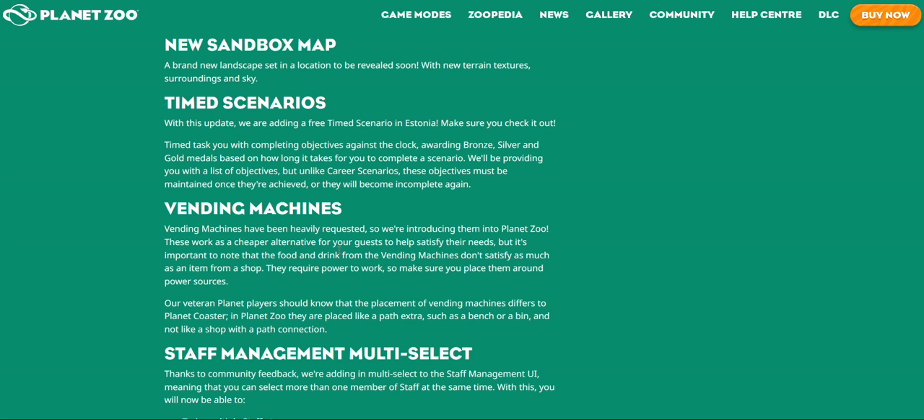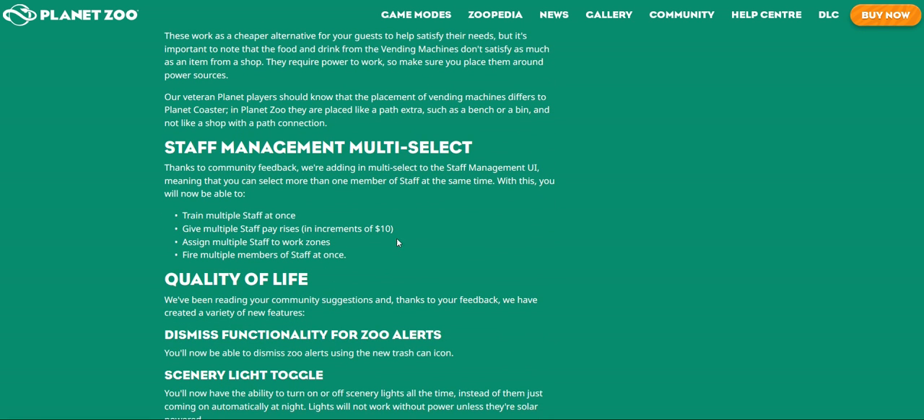Our veteran Planet players should know — now the placement of vending machines differs from Planet Coaster. In Planet Zoo they are placed like a path extra, like a bench or a bin, but not like a shop with a path connection. There's multi-selecting shown up there, although unfortunately it says that we can't hire them all at once, which is annoying.